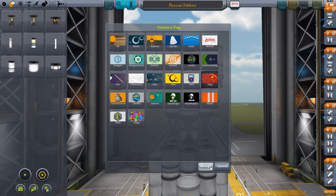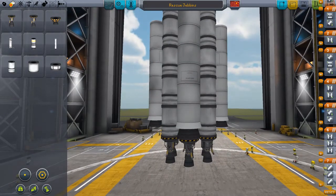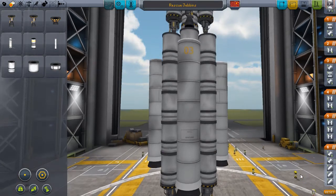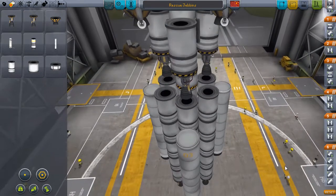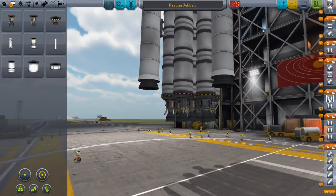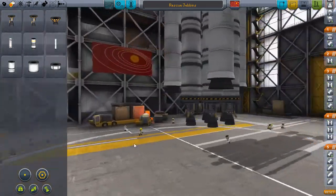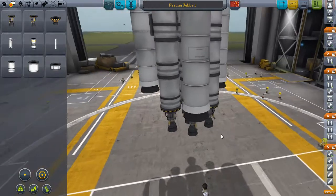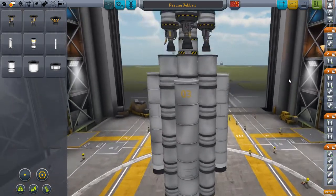Still haven't changed my mission flag - I'm gonna go for the rings on this one. Let's just take a moment to check our staging again. These want to go up there, these want to go off all together really. These radial decouplings don't really need to happen first because they're just there to hold the stuff in place. I would have just stuck it straight onto the fuel tank but I know that the engines would have interfered with each other. This is the Rescue Jebbins mission - let's do it.